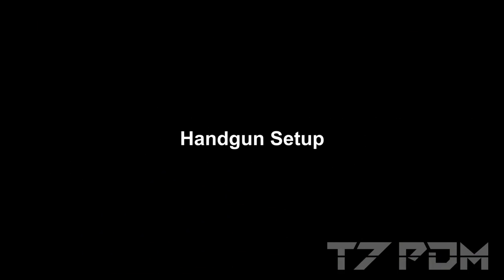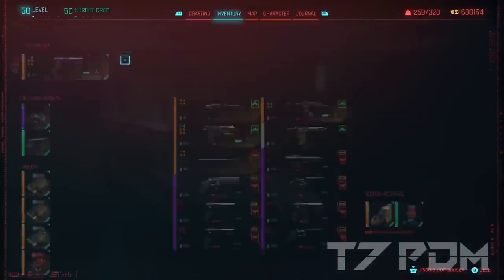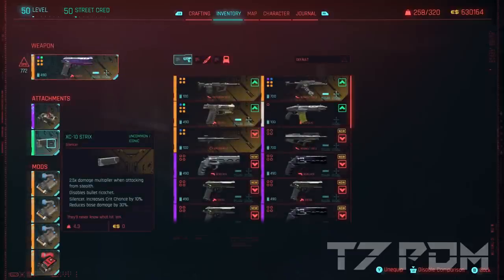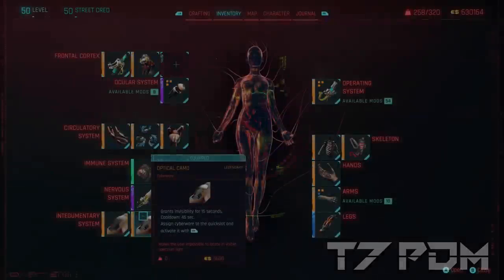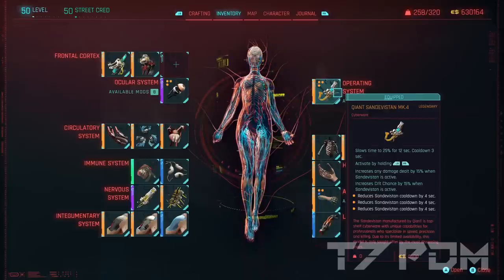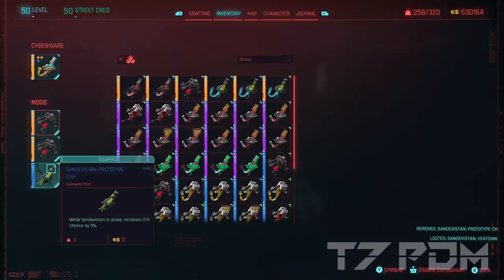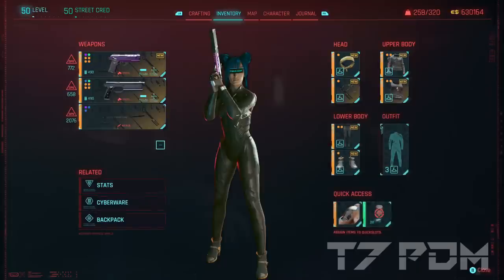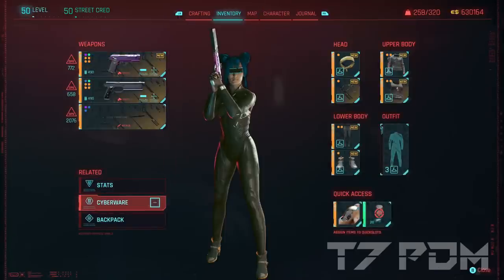Since handguns are very annoying to level up, I also have a special handgun setup. For that I recommend using a Death and Taxes pistol equipped with an XC Strix silencer, which gives you 10% crit chance. Then equip 3 penetrator mods for another 9% crit chance, 1 crunch mod, and the Kanotsugu optics. In your cyberware when you play with pistols, it is absolutely mandatory to go for an optical camo to maintain your stealth damage multiplier. You should also switch to a Sandivistan mod and preferably use 3 heatsinks or 2 heatsinks and 1 crit chance mod — these crit chance mods don't stack so you can only use 1 anyway.